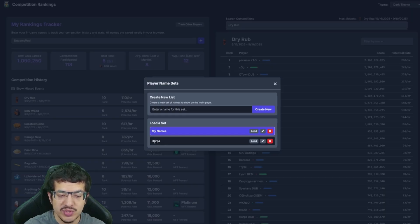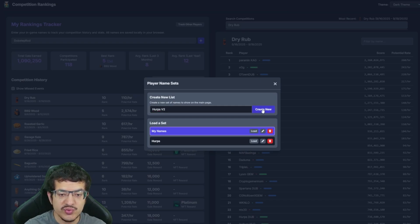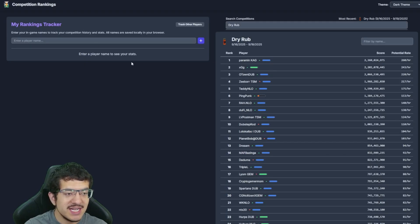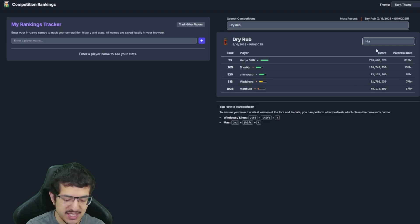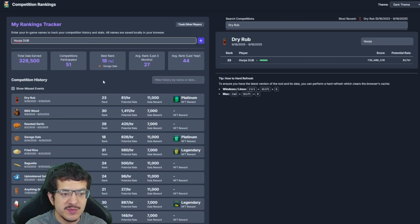When I livestreamed and explained this, I had Herp's permission to use him as an example. I already have a list named 'herps,' but for this example I'll create a new list called 'herps v2.' I click 'Create New List,' switch over to that list, and now I'll add Herp's name — which I can verify by filtering in the competition search to make sure I have it typed correctly.